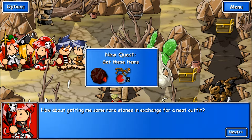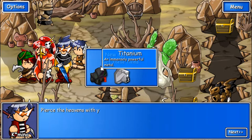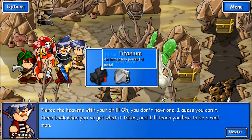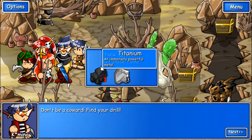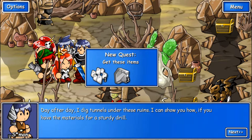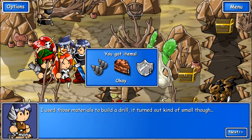Oh hey, Yoko. How about getting me some rare stones in exchange for a neat outfit? I need rubies. Hello, Kamina — pierce the heavens with your drill. Oh, you don't have one. Come back when you've got what it takes and I'll teach you how to be a real man. I need titanium. Don't be a coward — find your drill. Day after day I dig tunnels under these ruins. I can show you how if you have materials for a sturdy drill. Mithril plate, steel plate.